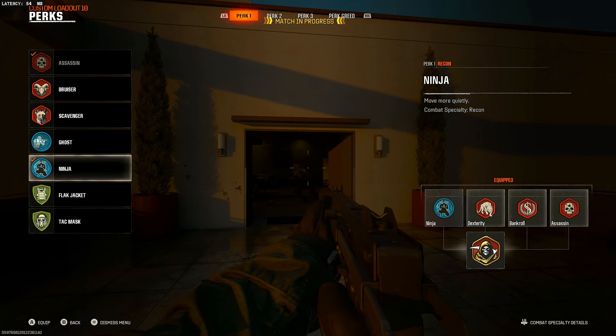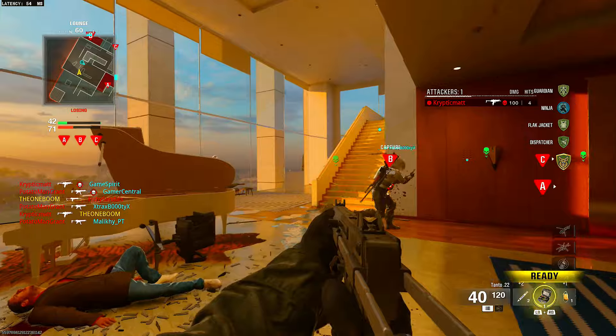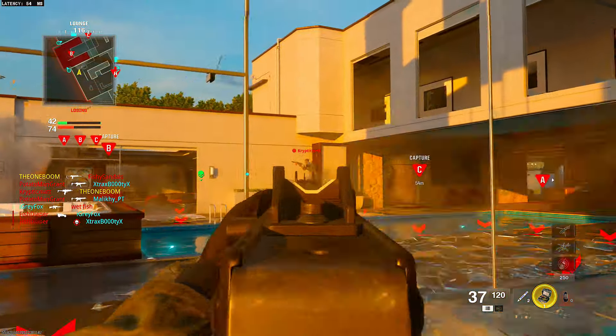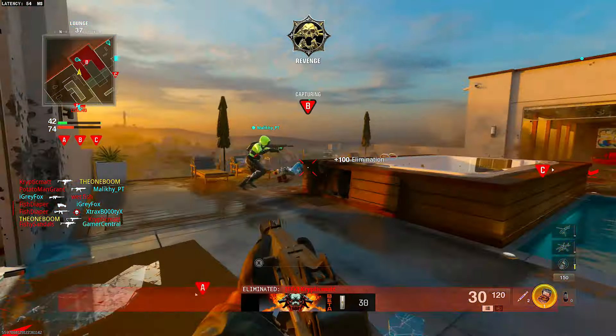So you unlock the aim-down-sight grip on the assault rifle that has the worst aim-down-sight time — well, I'm guessing I know what you're going to be equipping. That assault rifle has high first-shot recoil, but this other assault rifle has a high magnitude of vertical recoil. Well, you're going to use the vertical recoil muzzle brake on the high-magnitude gun, and the first-shot recoil muzzle brake on the high first-shot recoil gun. We're just going to equip the thing that's the best upgrade, because there's no downside.